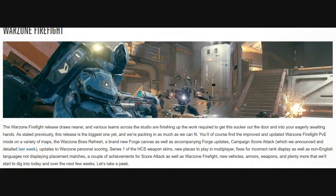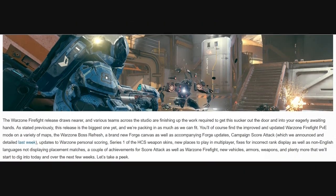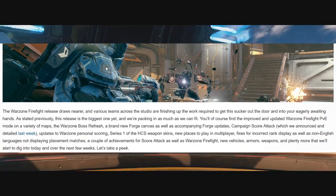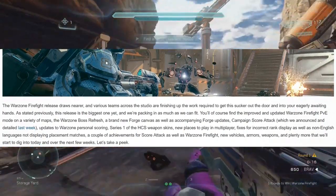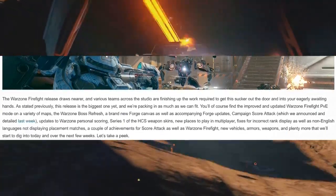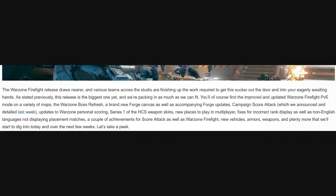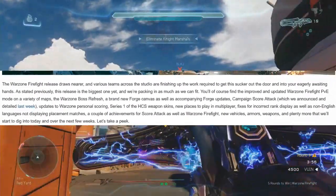The post starts off by saying that once again this is the biggest Halo 5 Guardians update so far. We'll be getting an improved and updated version of Warzone Firefight which we experienced in a beta, along with a variety of maps, a Warzone boss refresh, a brand new forge canvas, company forge updates, campaign scoring, updates to Warzone's personal scoring, Series 1 of the Halo Champion Series weapon skins, new multiplayer maps, a fix for incorrect display of ranks, achievements for score attack and Warzone Firefight, plus new weapons, armors, and vehicles.